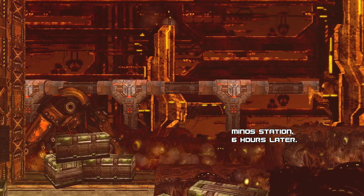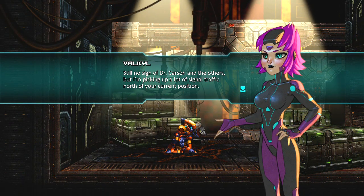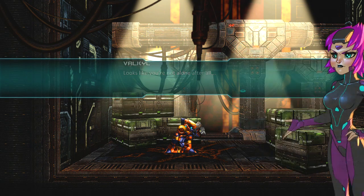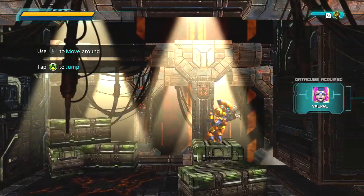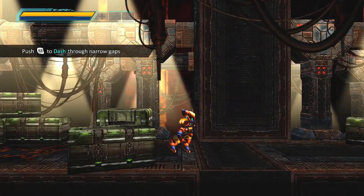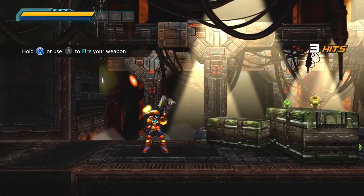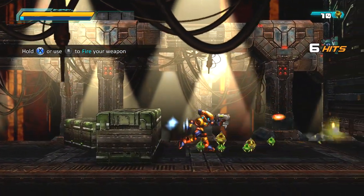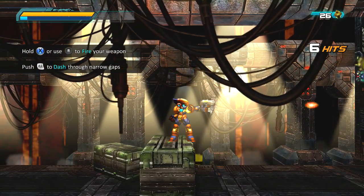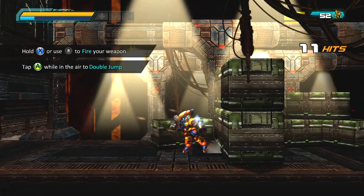Here we go — the Minus Station, six hours later. Still no sign of Dr. Carlson and the others, but I'm picking up a lot of signal traffic north of your current position. Looks like you're not alone after all. Oh, cheers Val. You can jump around, double jump. Press RT to dash through narrow gaps. That is cool.